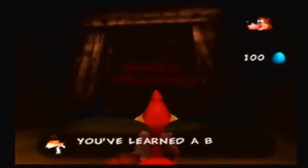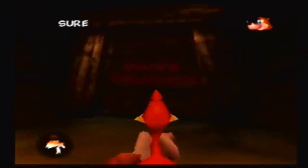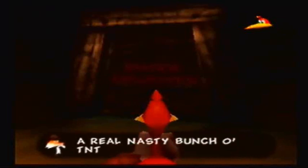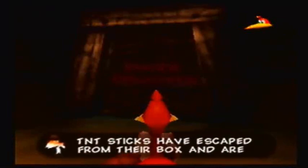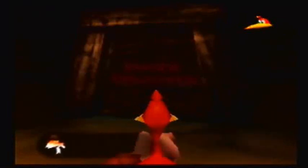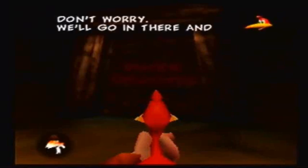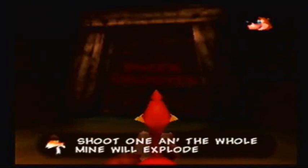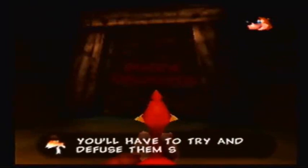I think we gotta go this way. You've learned a beak attack! Sure have, partner! Well, maybe you can help me out here! A real nasty bunch of TNT sticks have escaped from their box and are threatening to blow up my mine! Don't worry, we'll go in there and blast him! No! Shoot one and the whole mine will explode! You'll have to try and defuse him somehow!